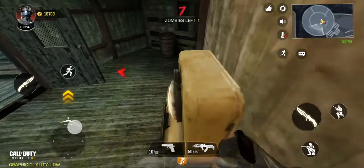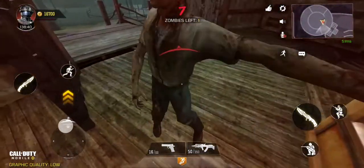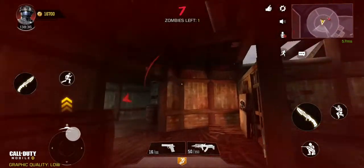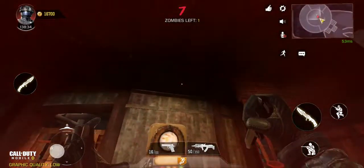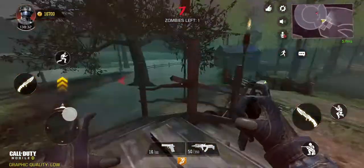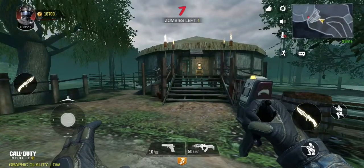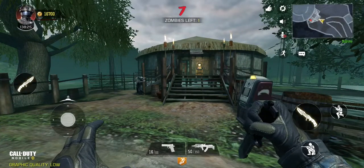All you need to do is simply run up to Stamina Up, make sure you get the right angle and jump on top of it. Once you're on top of Stamina Up, you will have to look at the board right on top of it and jump-crouch on top of that barrier. As you saw previously, I was on top of it and the zombie was just staring at me.